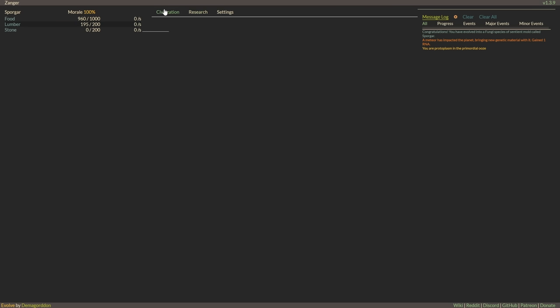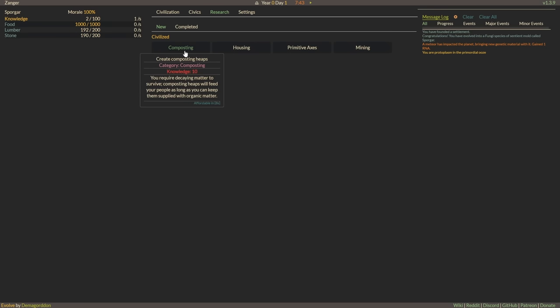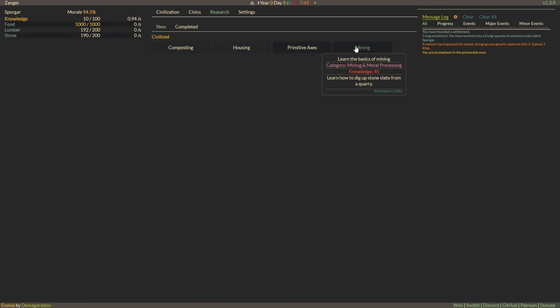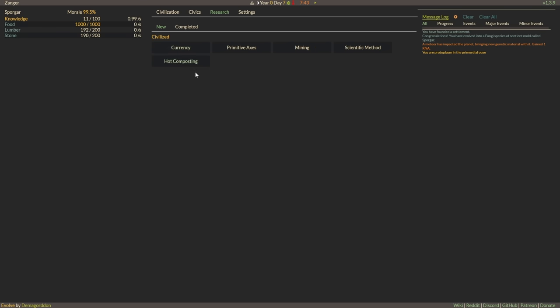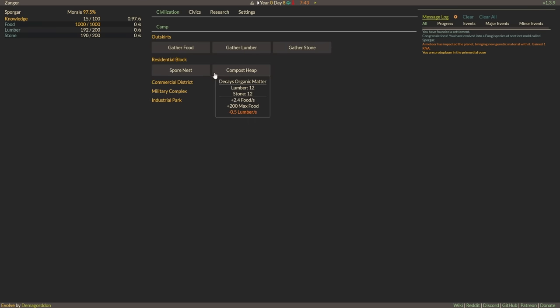Oh, it just costs food — that's easier. Let's just cap everything out. If everything's capped, we can go down the list faster. So we're now gaining some amount of knowledge. Knowledge, knowledge, knowledge. Decaying matter to survive — composting heaps will feed your people as long as you can keep them supplied with organic matter. But we're losing some level of morale. Let's go for housing and composting.